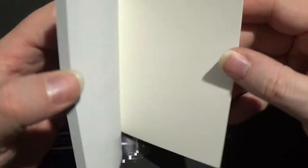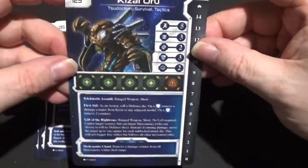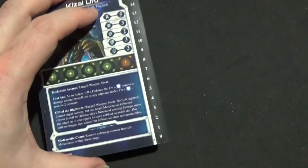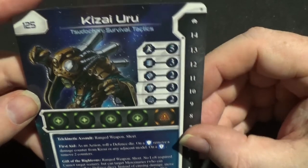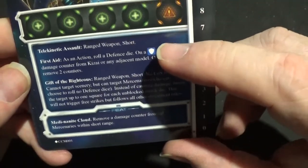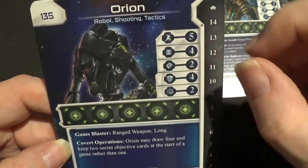Exactly the same as you would find usually — we have seen these many, many times during the course of these unboxing videos. We start off with Kizai Biru — he's a pseudocan survival and tactics specialist — his stats and his health, and this is all that he can do in his turn. And then Orion — he's a robot, a shooting and tactics specialist.